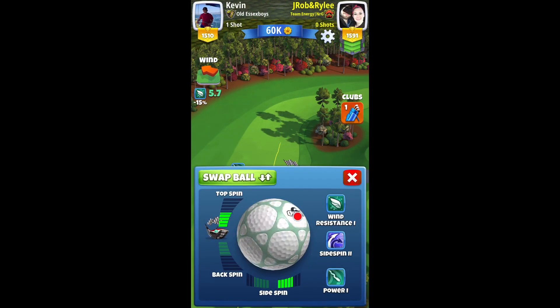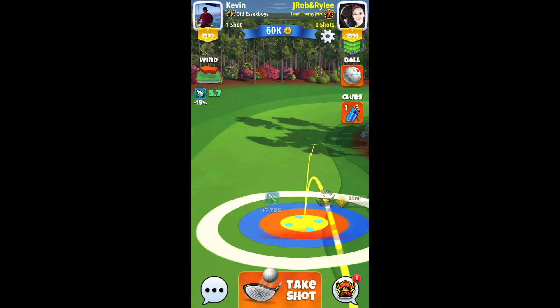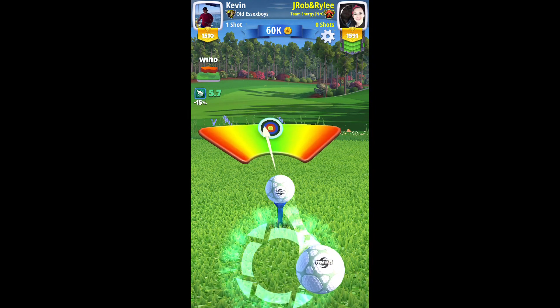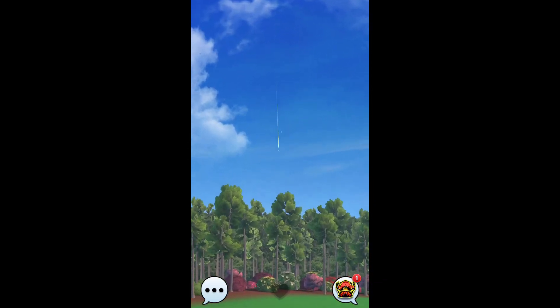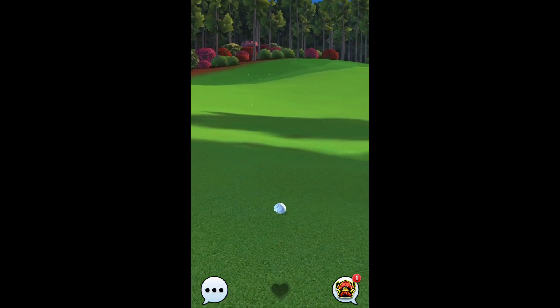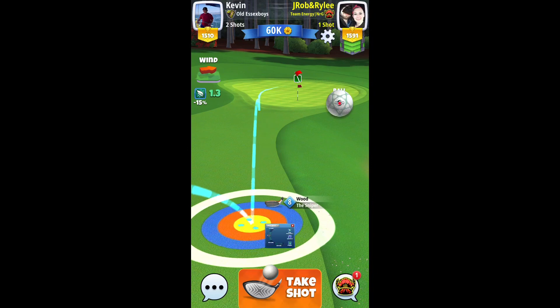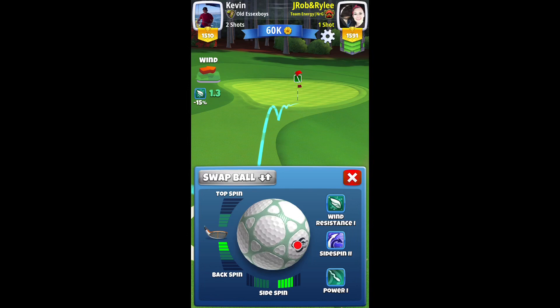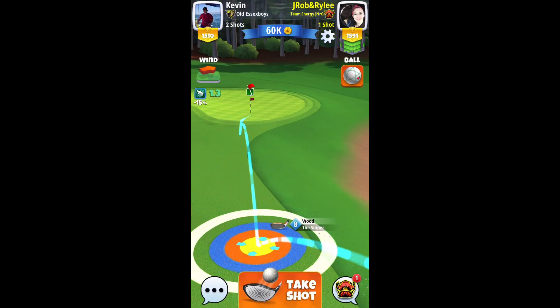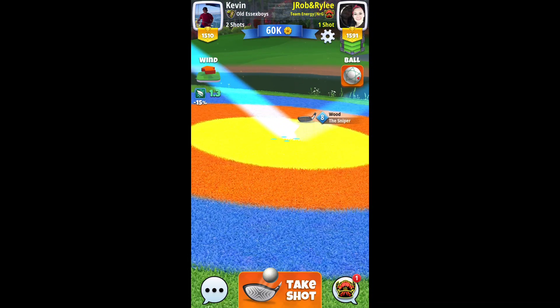We're going to get a lot of content in a short amount of time so this video isn't too long. This hole we're going to play with basically full top spin, maybe a little bit of curl. I actually buffed this shot a bit and hit great left, but luckily the fairway has enough forgiveness. We want to get it down towards the end of that fairway to set ourselves up for a nice second Sniper shot or Goliath. There's not a lot of elevation on this shot other than watching that rough on the right hand side and adjusting for wind.